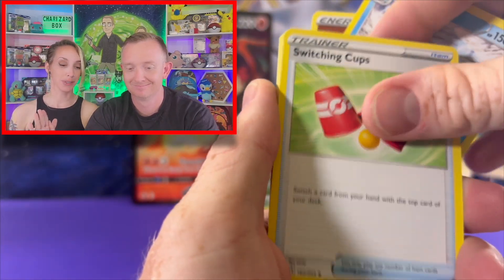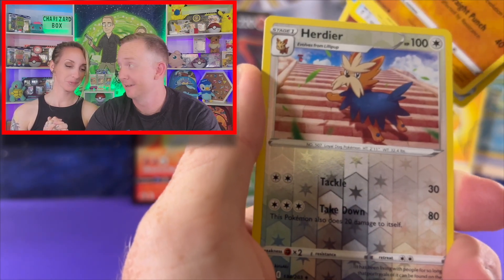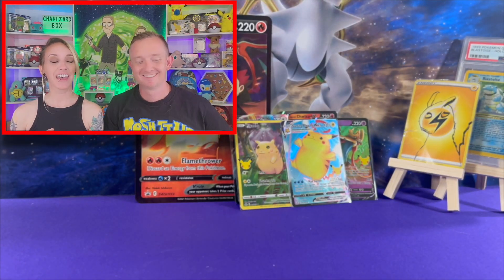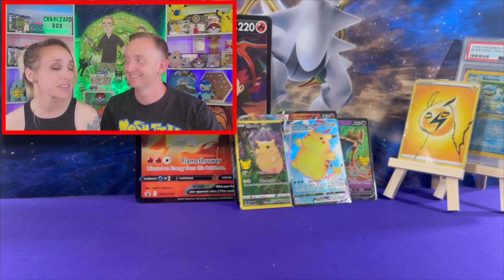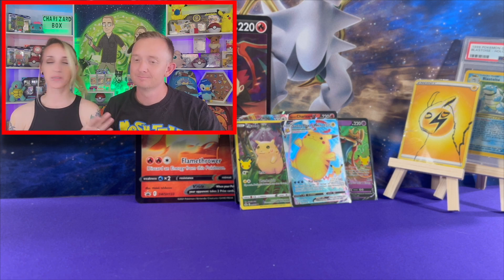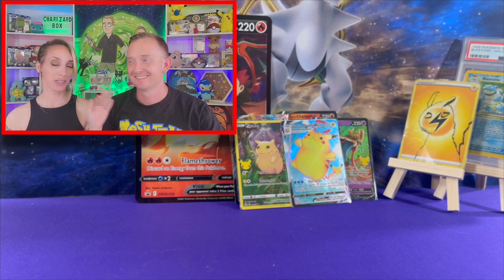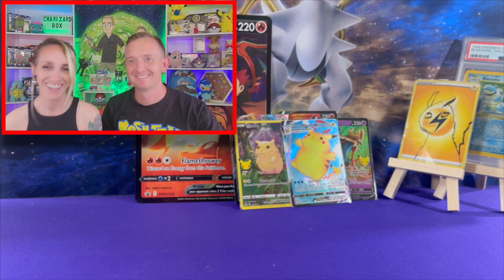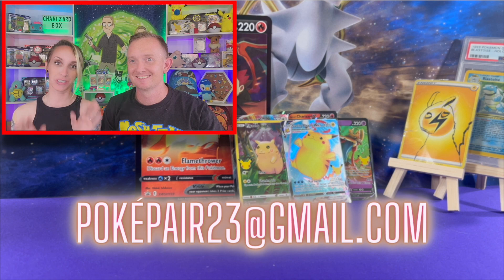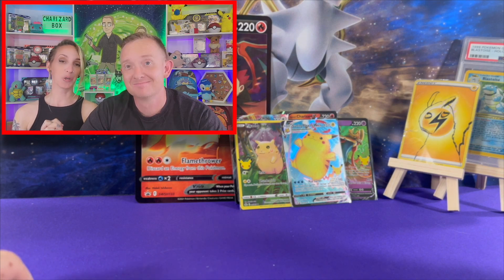Anyways guys, back to the tattoo thing — I totally think John should get one just because. We kind of thought that maybe we would get you guys involved and have you submit some of your own little doodles for John to get, but it has to be a likeness of a Pokemon — and it has to be the worst drawing ever. You've seen what I've gotten and what I'm about to get. So if you guys are interested, send us an email with your doodles, let us know which Pokemon it is just in case. The worst the better — we're going to pick our favorite one and John's going to get that tattooed.